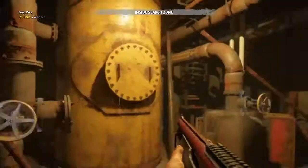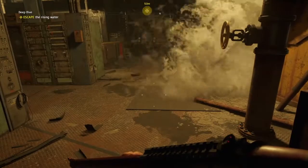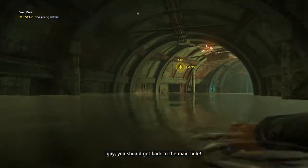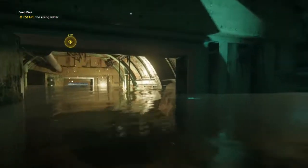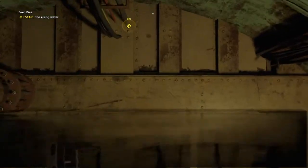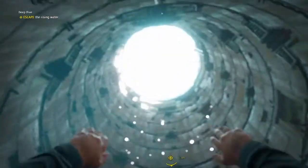It looks like this is where we have to be. Open — nice! 'Escape the rising water.' It looks like we're swimming a little bit faster using left trigger. Oh, we had to go all the way down here. 'Raise the water level' — all right, where do we do that?